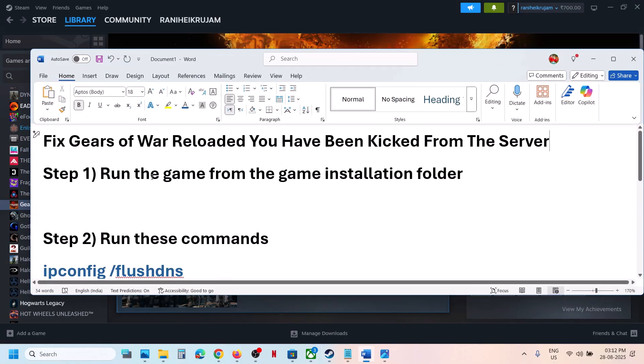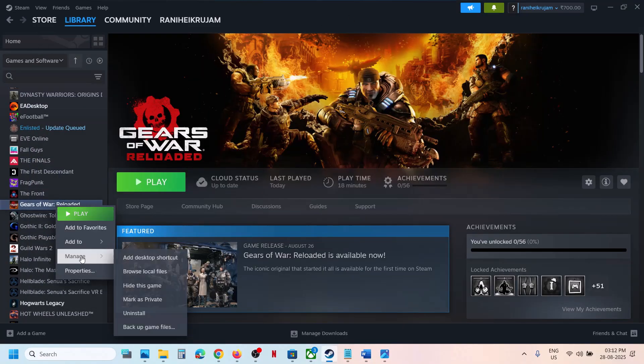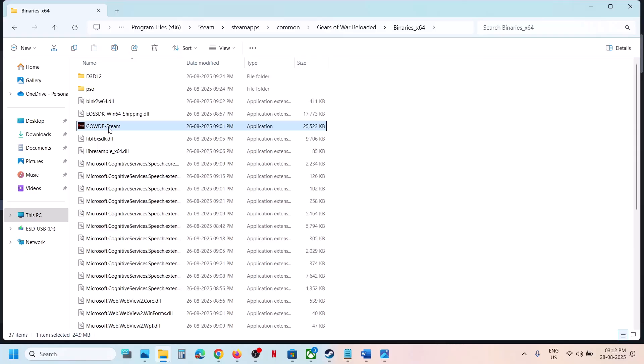The first step is to run the game from the game installation folder. If you have the game on Steam, make a right click on the game, select Manage, click on Browse Local Files, open the Binaries x64 folder, and here you can see the game executable. Make a double click to launch the game from here.